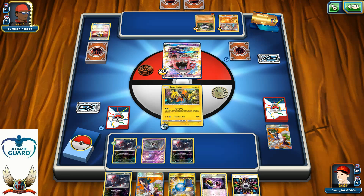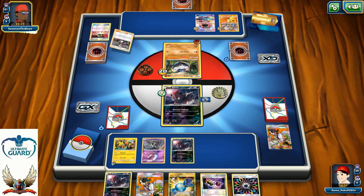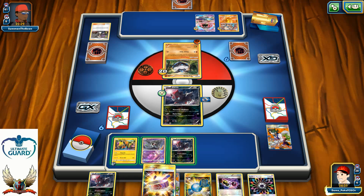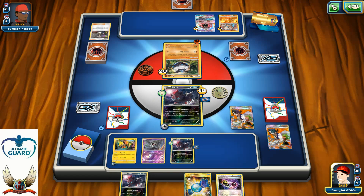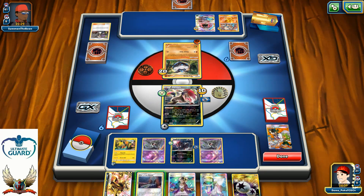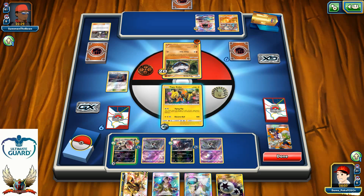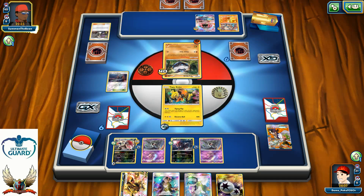Two Zoruas on the bench now, plus one Rainbow Energy. My opponent plays Guzma to bring up my Zorua, then retreats and passes. Another Muscle Band off the top — I'll attach my Rainbow Energy and play Sycamore for seven, hoping to find what I need. I find another Duskull — I'll put it on the bench. I can't attack with Mine Jack right now, but I can retreat to Tapu Koko and Fly Flip around the board again. Next turn I can have Zoroark Break in play with Double Colorless Energy attached.